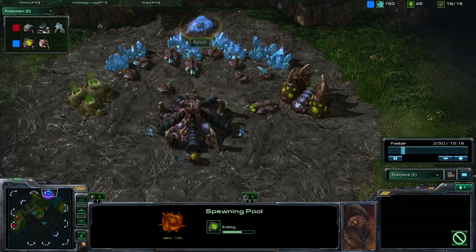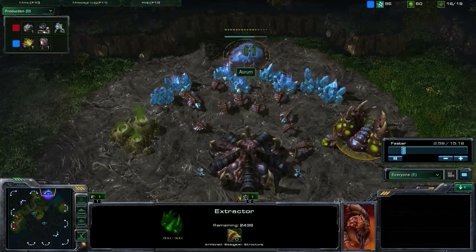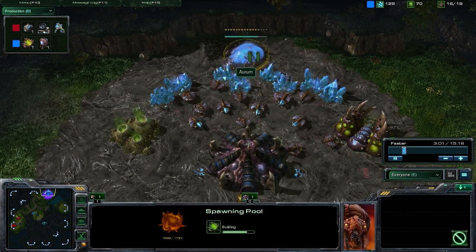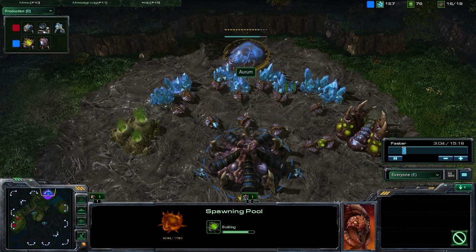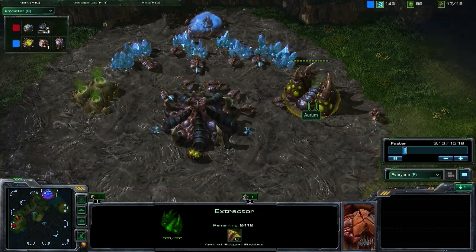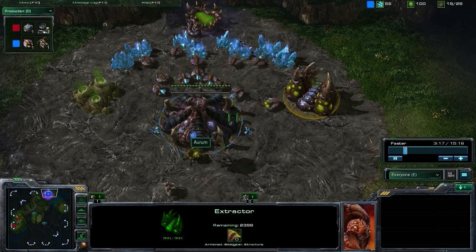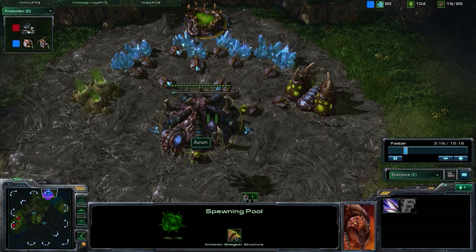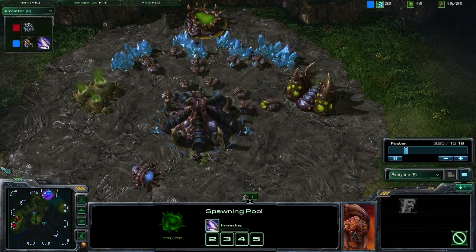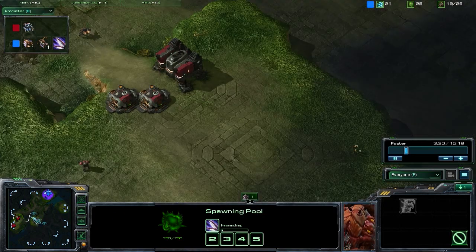Taking a look here, we're just going with that standard 14 pool, followed by the Extractor. You want to make sure that you saturate that Extractor right away so that as soon as your Spawning Pool finishes, you're going to be able to tech up straight to the Lair. We're going to be getting the Queen first, and then researching the Metabolic Boost for the Zerglings — basically getting that Zergling speed.